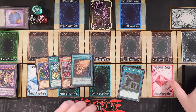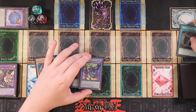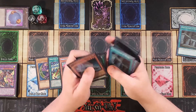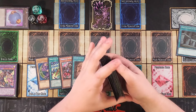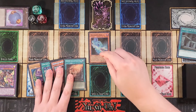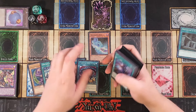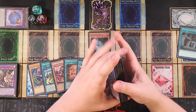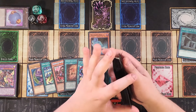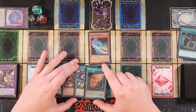Right off the bat we activate Pre-Prep, which instantly gets us to Illusion of Chaos. Illusion is really good here — we reveal it in hand to grab exactly what we want. I'm going to grab Magician's Rod as my normal summon, since I don't have spells and traps I want to use. We place Illusion of Chaos on top of the deck, then normal summon Magician's Rod, using its ability to grab Secrets of Dark Magic for a draw later. Make sure you shuffle the deck before any draws so you don't draw into that Illusion of Chaos.